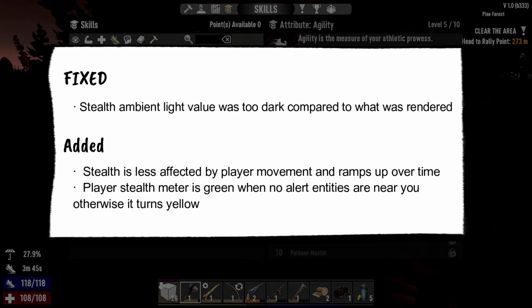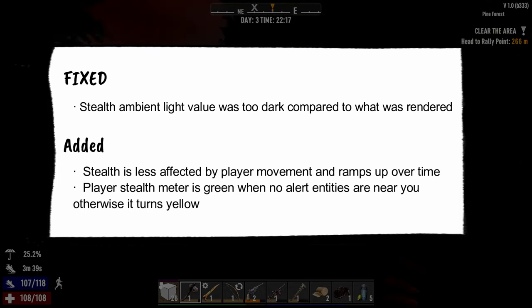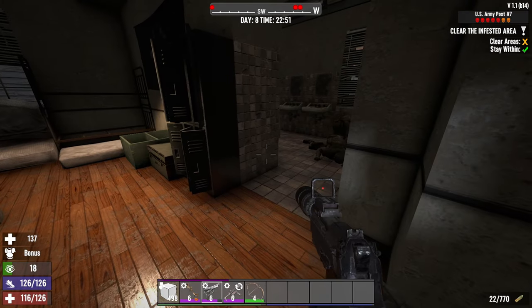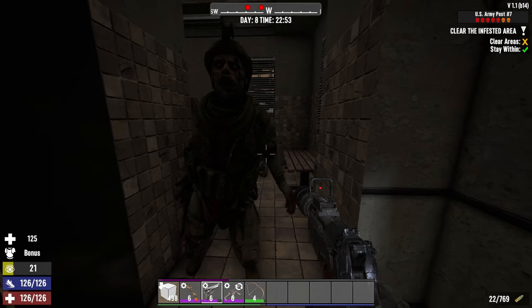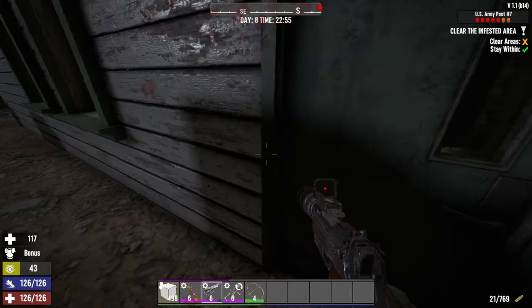There are other changes that affect stealth play more. Next is that the player stealth meter is green when no alert entities are near you — otherwise it turns yellow. The color change in the stealth meter is actually pretty useful for keeping track of zombie states, which I will explain further on in the video.